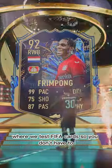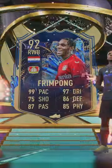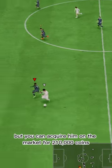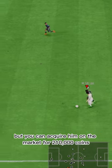Welcome to Baller or Bust, where we test FIFA cards so you don't have to. Today we've got this squad with TOTS Frimpong. We packed him, but you can acquire him on the market for 210,000 coins.